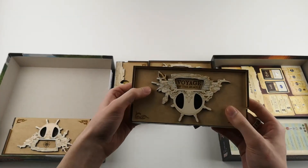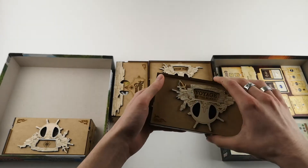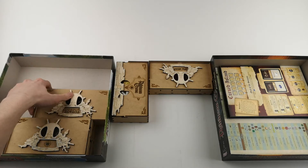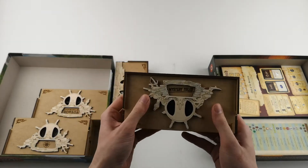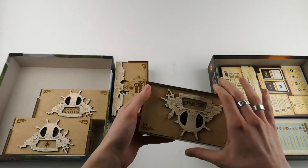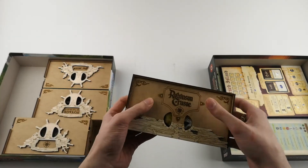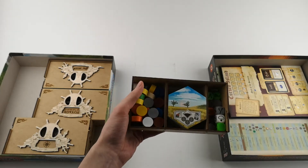One tray for the Voyage of the Beagle expansion tokens. One tray for the mystery adventure tokens. And a tray for all the dice, map hexes and action pawns.